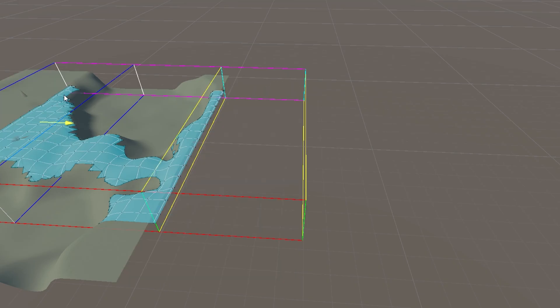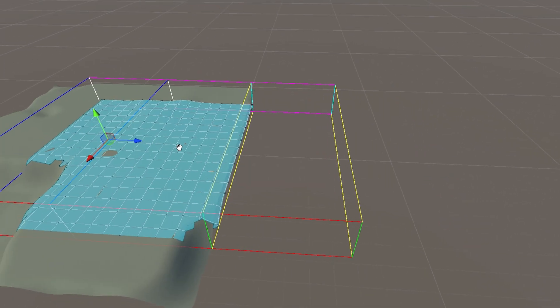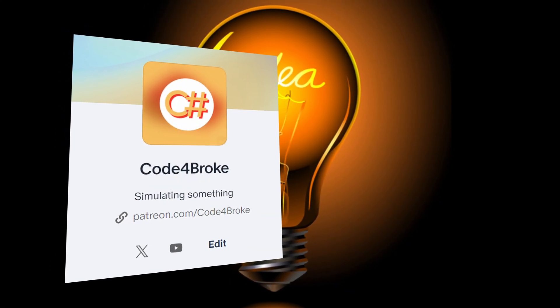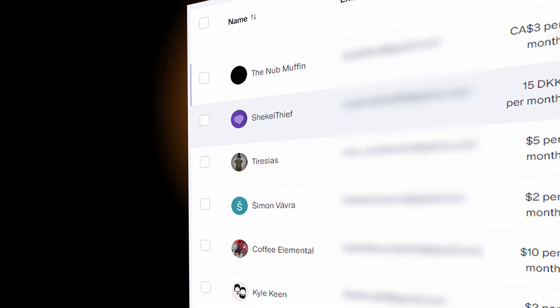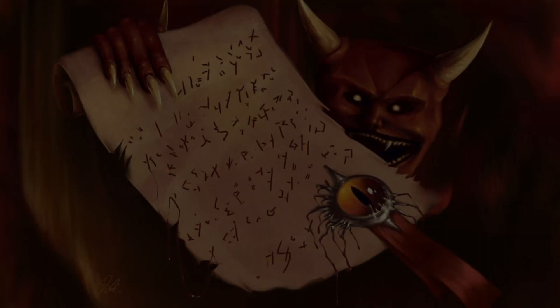I was stuck here trying to figure out a solution for quite a long time. Then I had an epiphany. You see, last time I released a video I created a Patreon account. Patreon works by having followers sign their names and pay tribute to an entity in order to receive rewards that don't yet exist in this world. This is, by design, the exact same thing as a demonic contract.